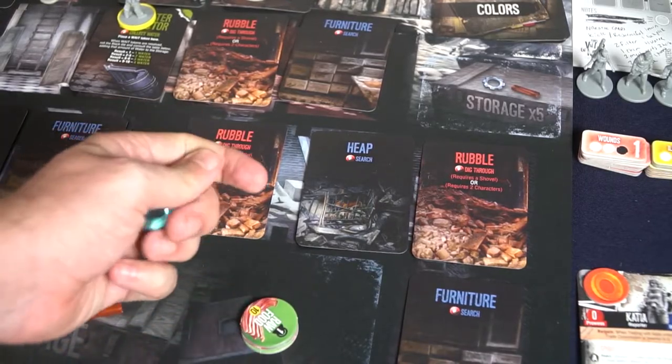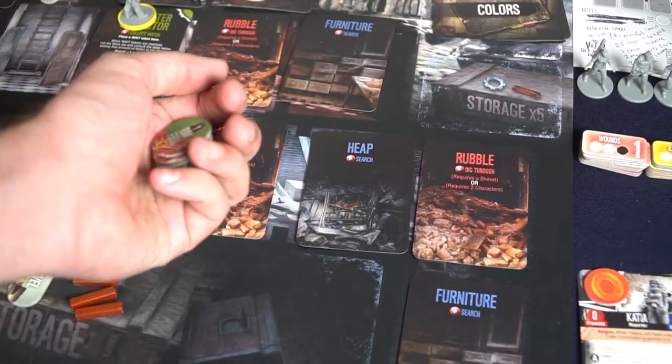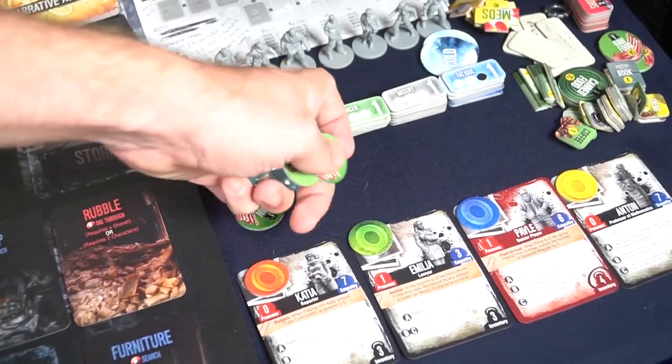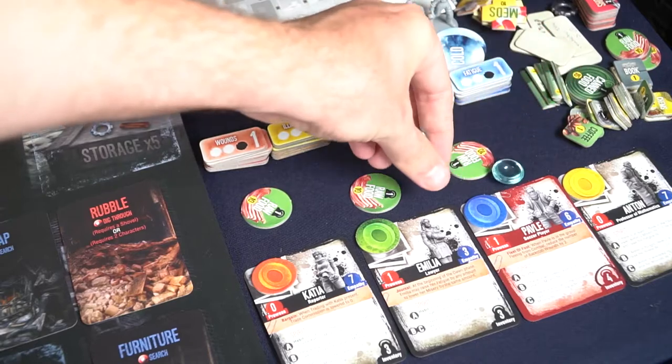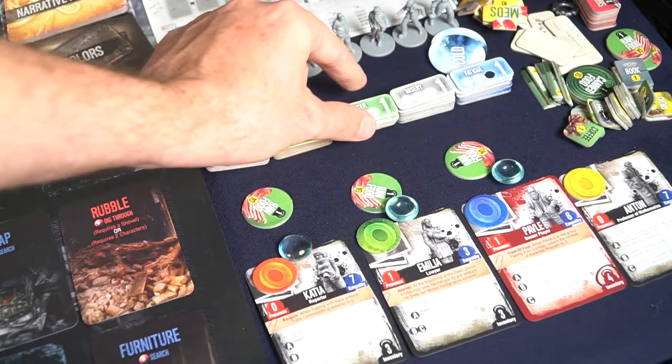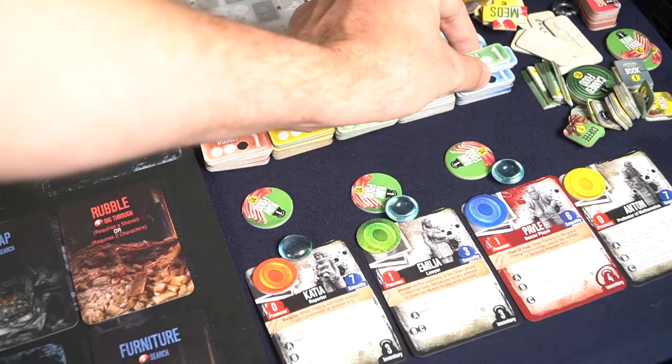Then you move on to the dusk phase. You'll need to feed your characters and make them drink if possible. When you feed them, you'll lower their hunger; if you don't, their hunger will rise. If you don't give each character water, you'll roll this black die — and based on your roll, you could increase their misery or fatigue, which are negative status effects. Hopefully you can feed as many people as you need to and give them water if possible.